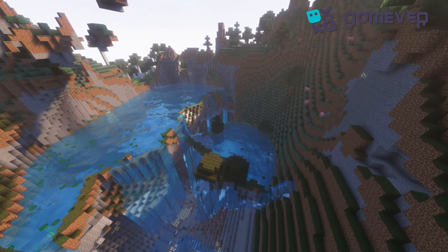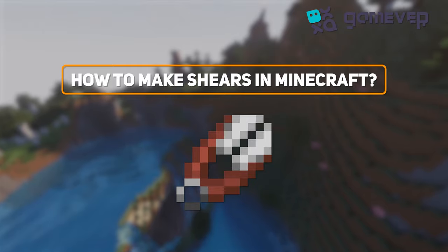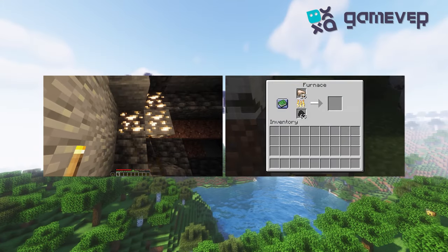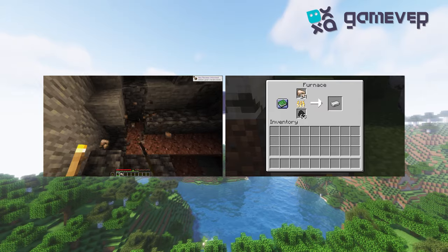Hey Minecrafters, Gamever is here! Today we're going to learn how to craft shears, a must-have tool for every adventurer. Let's get started. First of all, you will need two iron ingots. Start by mining iron ore in underground caves.